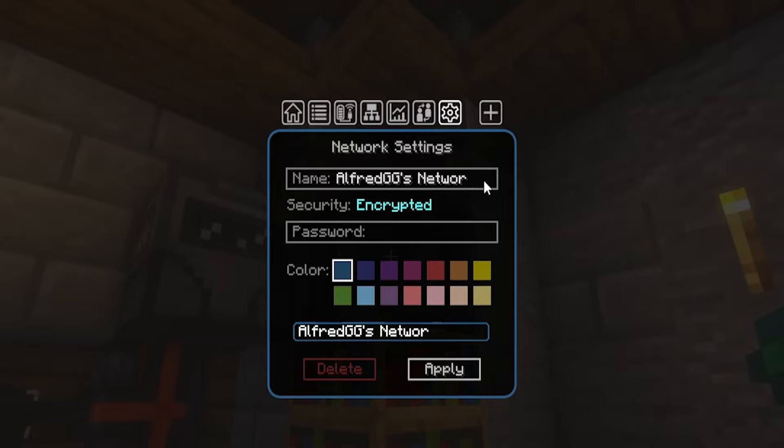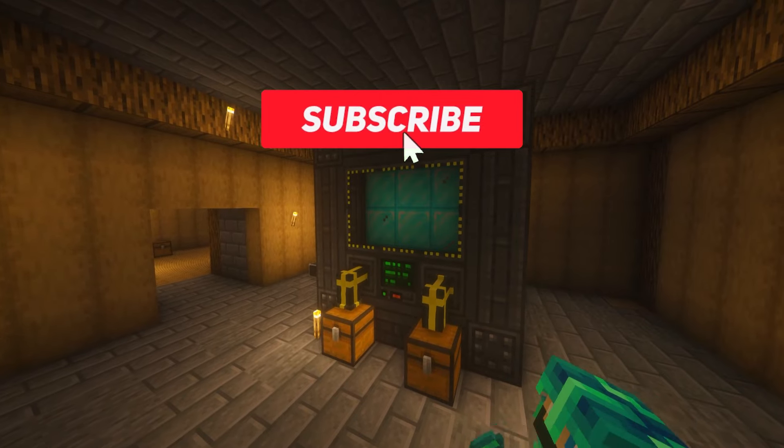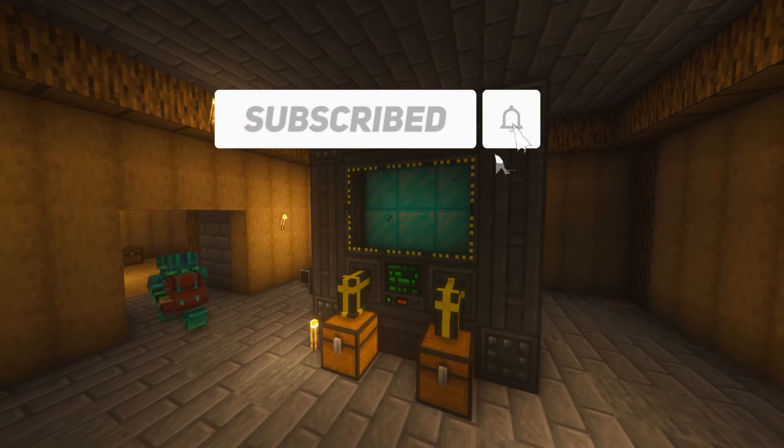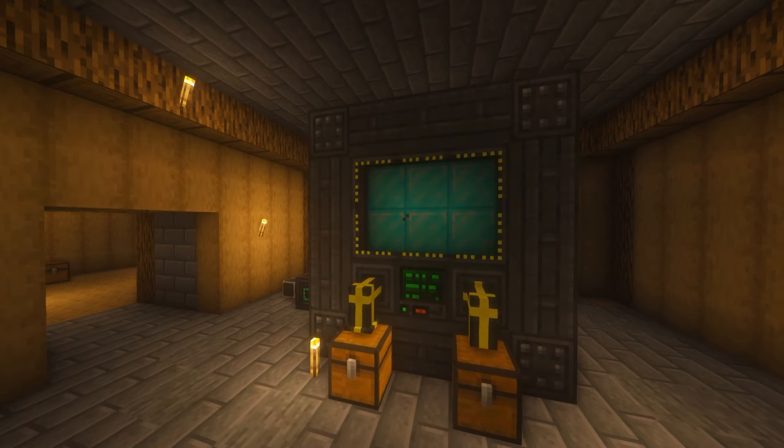The final tab just allows you to change the settings of the network like the password, name, or color. This is all you need to know to get started with Flux Networks. If you like this video, make sure to like and subscribe for more mod guides. I also do playthroughs of several packs like All the Mods 7 and All the Mods 7 to the Sky, so make sure to come check me out.